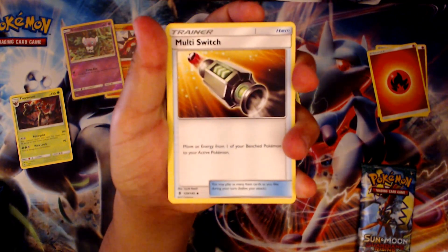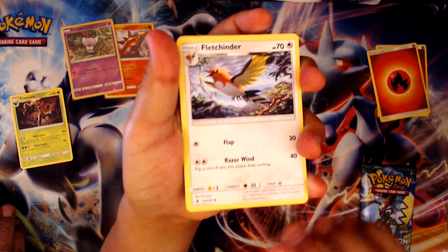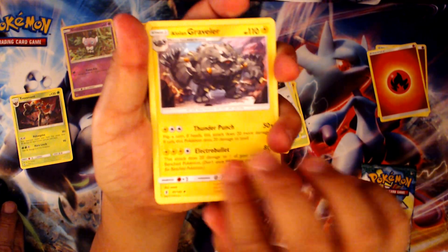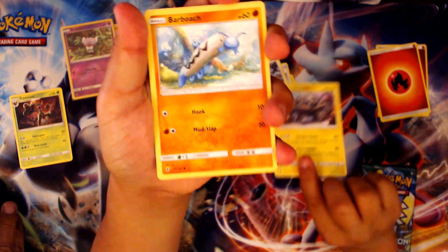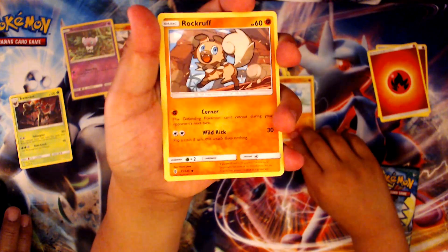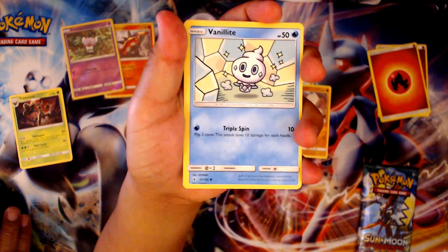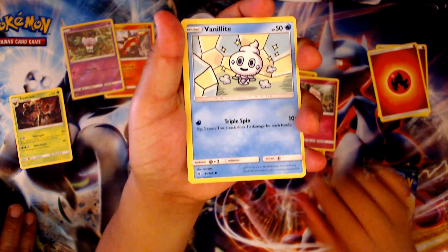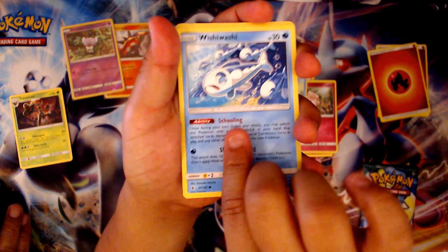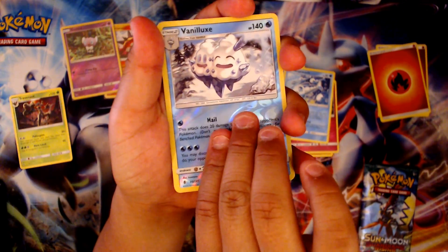Multi Switch. Alolan Graveler. Not bad. Barboach. Rockruff. I hope we get a GX. Oh, reverse holo.